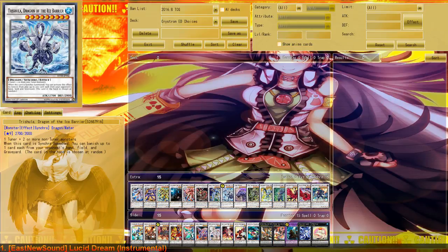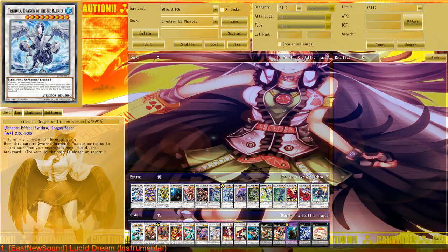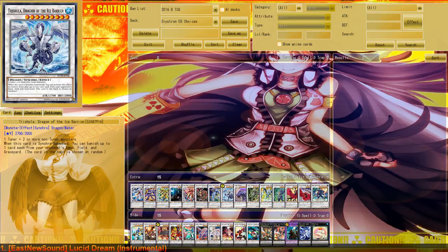Next up we've got Trishula, Dragon of the Ice Barrier. This is not that expensive, except if you're a Max Rarity guy who has to get the Ultimate Rare from the Escrotic 8. Basically you can just replace it with Mist Worm, because Mist Worm has the same summoning requirements, so you can do it with a 2-card Glangandr combo which is also used to go for Trishula. So you can still have the 2-card combo with the option of going into another card, making Mist Worm a great option if you cannot afford Trishula.